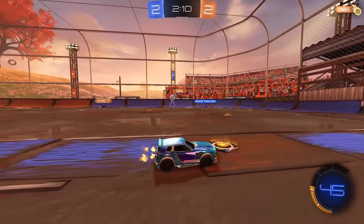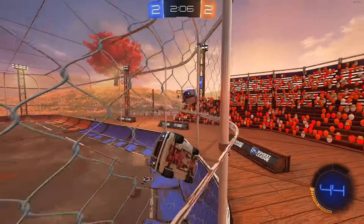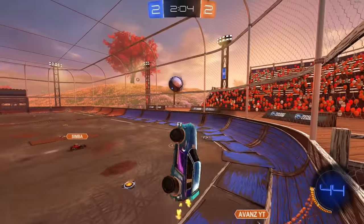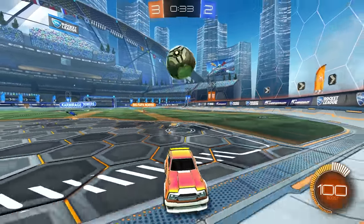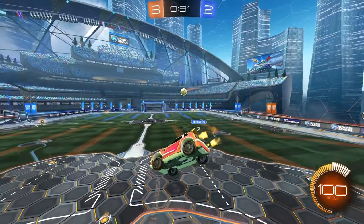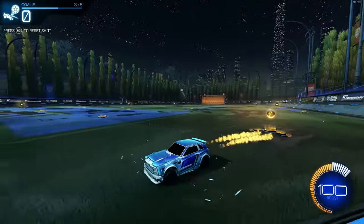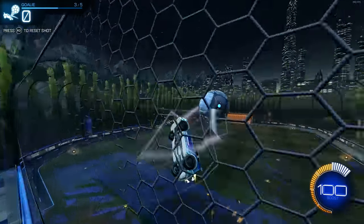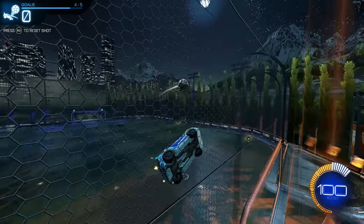Another thing wall play allows you to do is have an easier time defending by using the back wall. This will probably only really get used in the higher ranks, but it allows for quick ways above the goal to stop any backboard shots or just to give you another angle to defend from. Trying to learn to defend from your own backboard is something you can work into your training if you feel comfortable with your general wall play already.